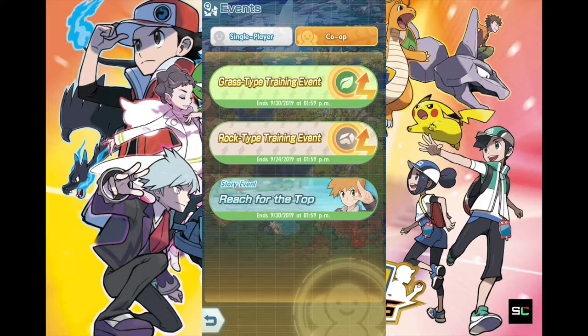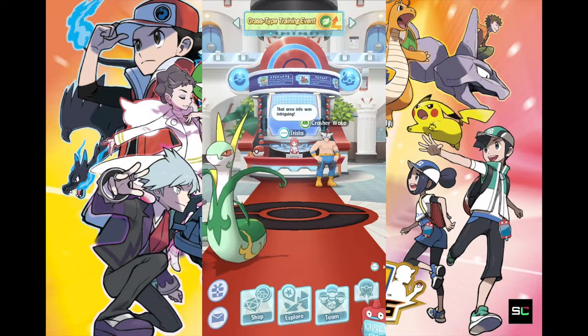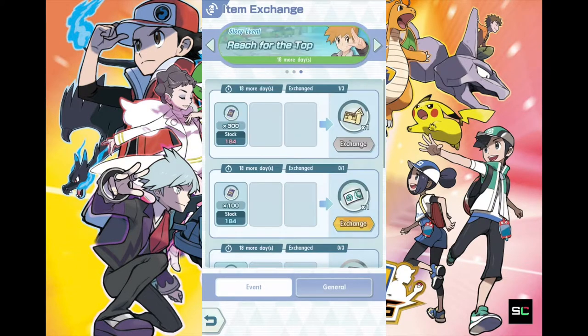I've actually cleared all the exchange requirements, the minimum requirements for the rock type training event. Let's go over to the exchange menu so I can explain what you actually need to do at a minimum standard for these type of events. Let's head over here, go to exchange items. Then you can see the grass type training event, and of course you can switch over to rock type, then you've got Gary — or most of you probably know him as Blue, considering that Pokemon Masters uses their in-game names.